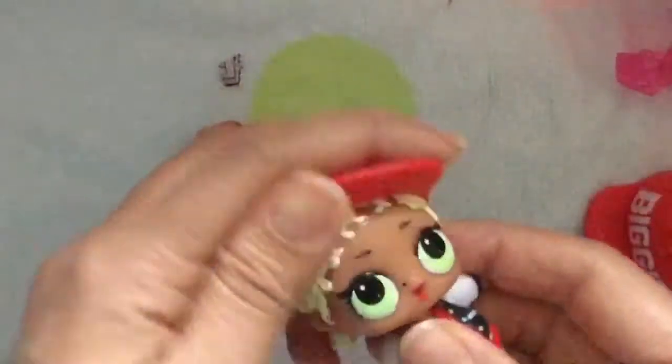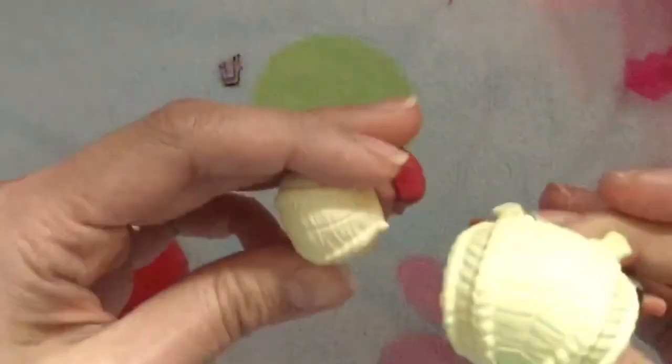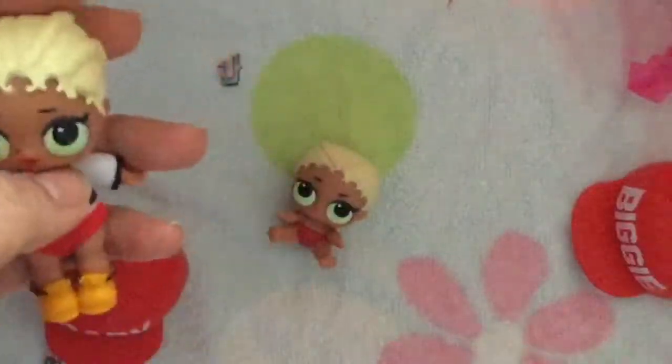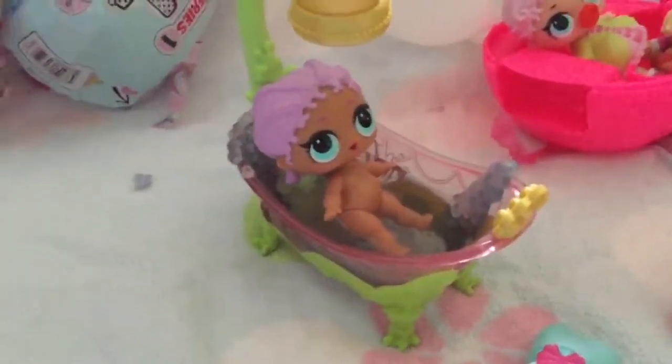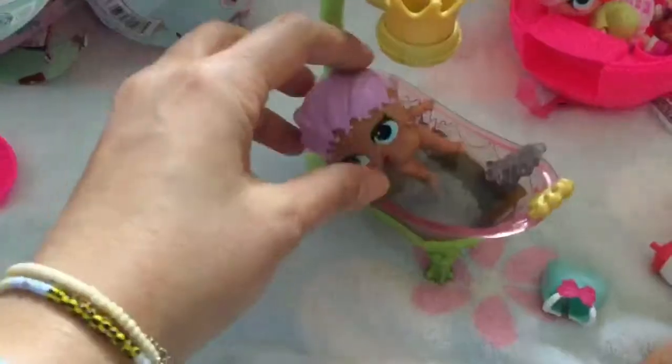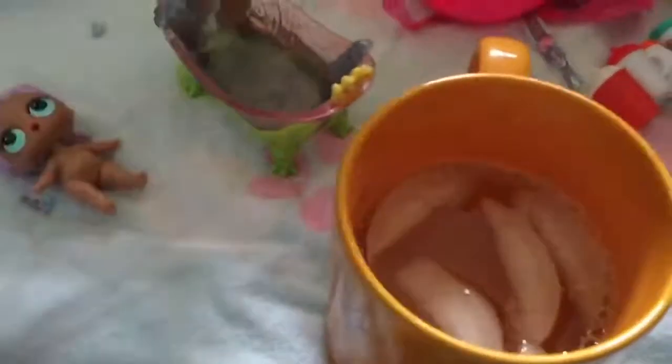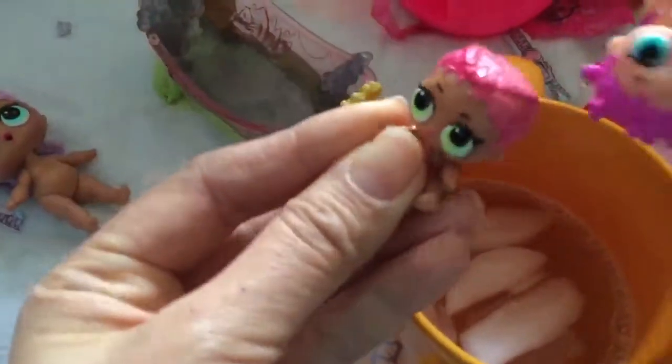Look at how cute they are! Do you think she color changes like her sister? So we have to try these out to see. So while we're getting our water — we need to get ice too. Right now it seems like my baby wants to take a little bath. And we have this ice water right here. I don't think she changes color because I think I tried it before — no color change like Baby. Oh my goodness, look at her hair, it's all red!